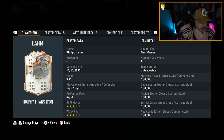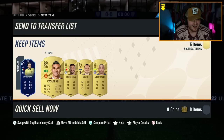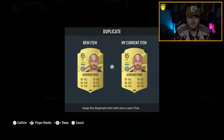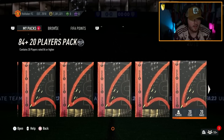In our first pack, we got ourselves Trophy Titan LARM. You are joking me. I can't believe it. And we get ourselves some decent fodder there as well — it's all tradable, which is lovely. And I've not even opened 84 times 20s yet. Oh my word, we got one in our first pack.